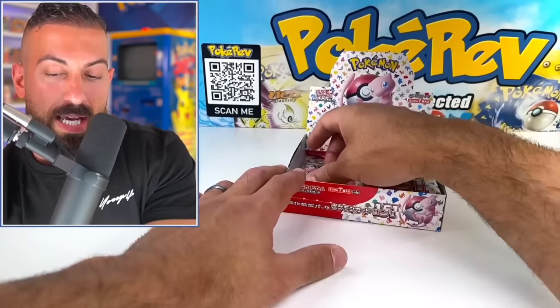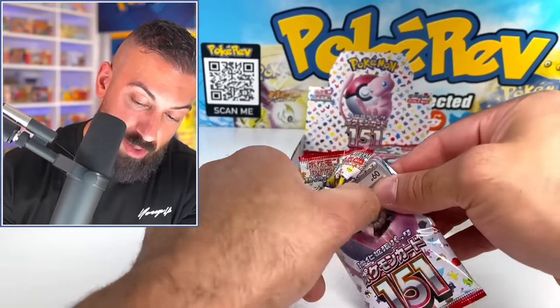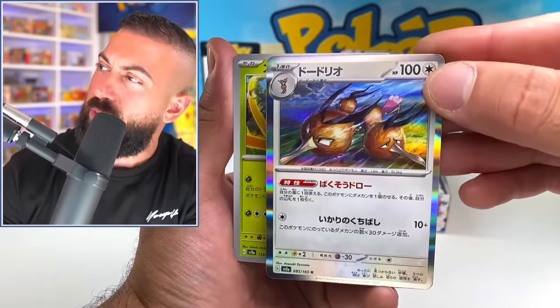Give me a Secret Art Rare Blastoise. Let's get at least one evolution line completed. We're really close — we could make it happen with the Blastoise. Any of the other ones too are possible. We got Dodrio — I've actually not seen that one yet. Dodrio holo, Scyther. Come on. We are just about halfway through our third booster box here.